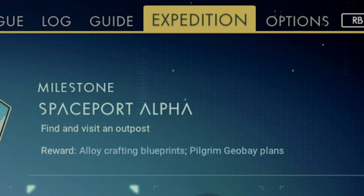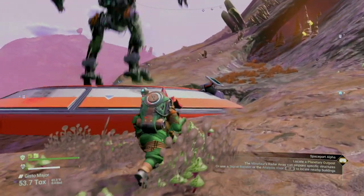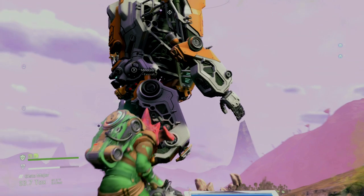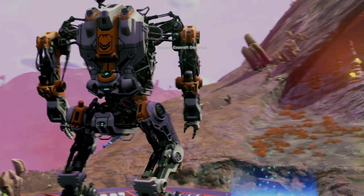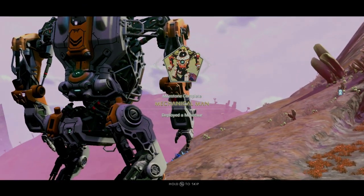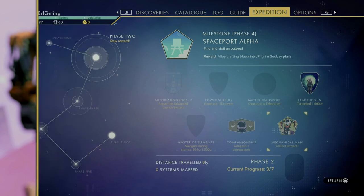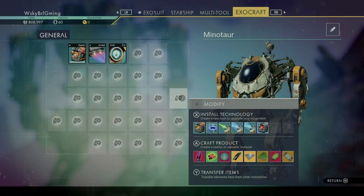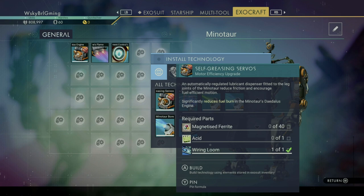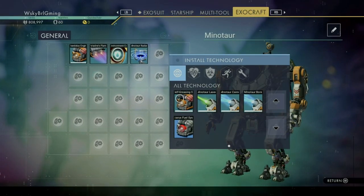So how do we find an outpost? That leads us to our next milestone, located in phase 2, called Mechanical Man. All we need to do is deploy a Minotaur, and the key to finding an outpost is inside the Minotaur and its upgrades. First things first, make sure to collect the rewards for Mechanical Man — that's going to give you an engine boost you'll definitely want. A word of caution: one of the upgrades is self-greasing servos. Don't put that on there because it will render the Minotaur inoperable unless you have acid. So let's skip the self-greasing servos.